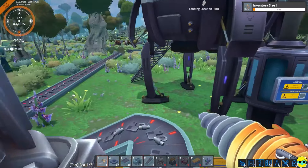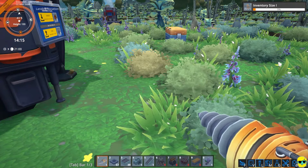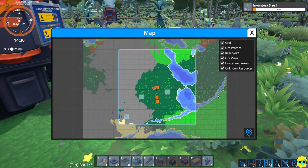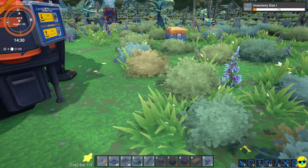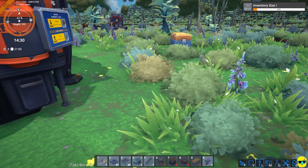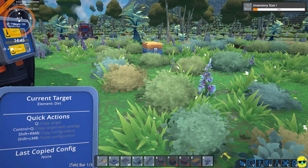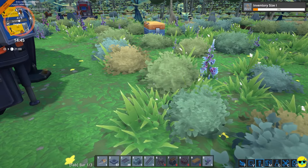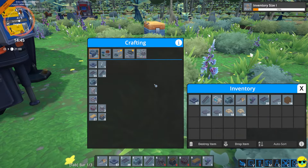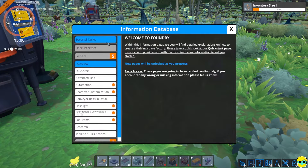And you can see the belt is full. But what they want us to do... let me go open my pad. Is that where it is? No. Map? No. Oh, I know there's a way for me to see these different objectives that the game has for me. Here's my research, that's fine. They do want me to build smelters, and I saw that. Tutorial tasks - right, right, here we go.